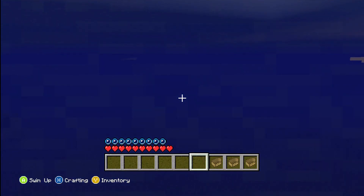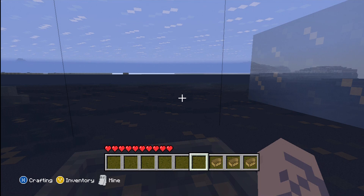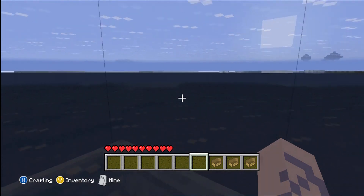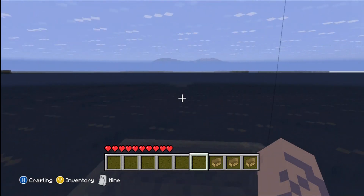Jump in, place your boat under the water, jump into your boat, and as you can see it glitched me right up under the ice. I have full health and full breath — you will not run out of breath. And you have full mobility to just run all around the map in your boat.